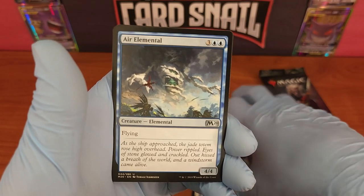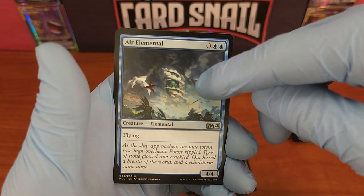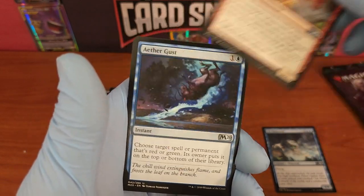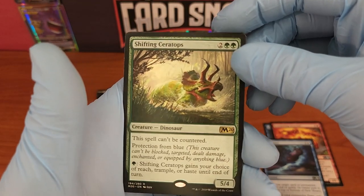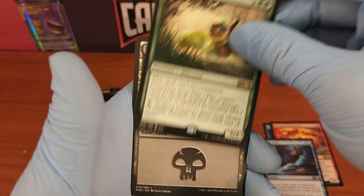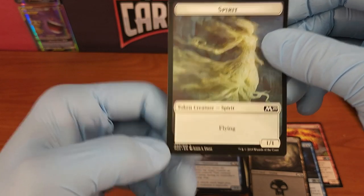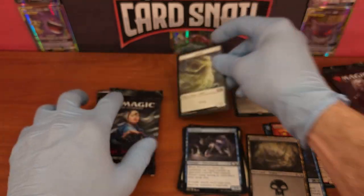Air Elemental is our first uncommon — really cool card. Interestingly, I believe the Theros set or Ixalan has the exact same Air Elemental art, so there's a recurring card theme there. Scampering Scorcher, Aether Gust. And Shifting Ceratops — that is a wicked cool rare. It's like a Triceratops with some awesome horns. Dinosaur Creature card is our first rare. Swamp land, and Spirit as our token creature. There are 12 token creatures for the set — this one is number 3 out of 12.